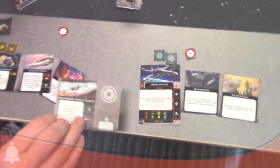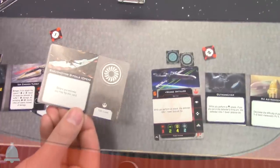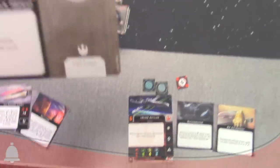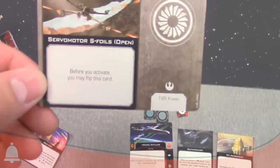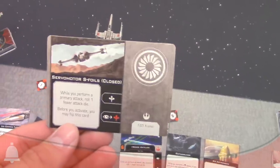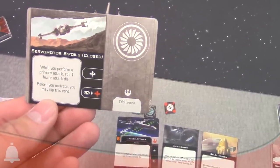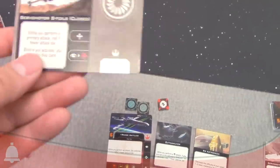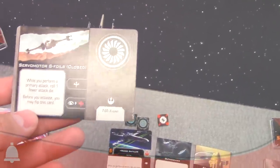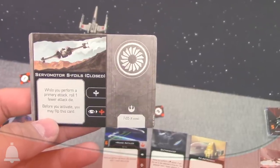When you activate, you can flip the S-foil card. The open side is the standard positioning — it's as though you didn't equip the card. When you flip it to the closed side, you perform a primary attack rolling one fewer attack die, but you gain boost and linked boost for focus — one of the new linked actions. You can flip back to the open side when your ship activates as well.